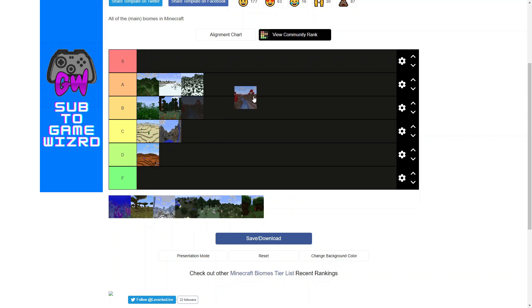Next is the mushroom biome. Mushroom biomes are pretty ugly, but it is really good for building in because it is completely mob proof, and you can find the rare mooshroom mob. I'm going to put it in B tier because it is a good place to build if you don't want to be fighting mobs all the time, but it doesn't really look that great without completely reshaping the land. It does have mushrooms and mycelium, which are hard to get otherwise — but it just doesn't look good with most builds.